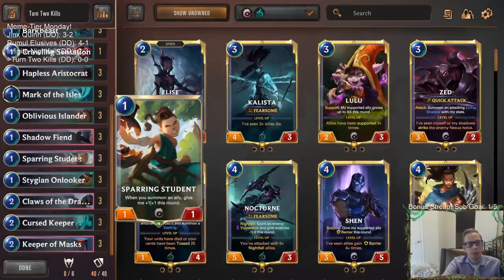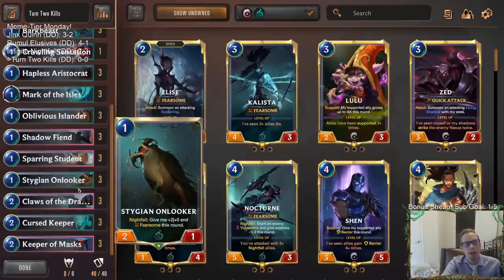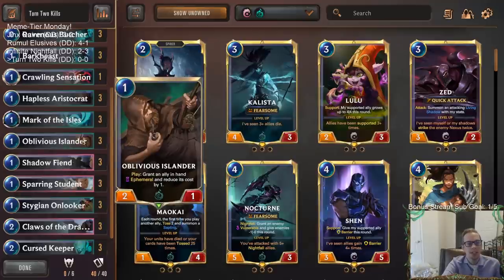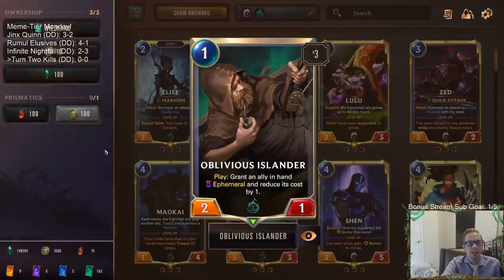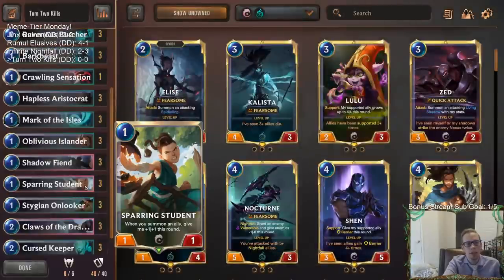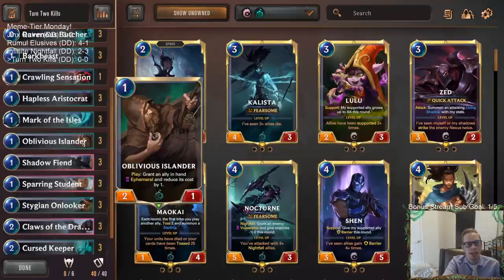You're probably wondering how you play all those units — you only have three total mana by turn two, one on turn one and two more on turn two. If you play Sparring Student on turn one, you only have two mana left, so how do you play five units? A lot of that has to do with Oblivious Islander. Oblivious Islander lets you grant an ally in hand Ephemeral and reduce its cost by one. If you have multiple Oblivious Islanders, you play one, make the next one zero cost, play that, make the next one zero, and so on. So an easy setup is two Sparring Students and three Oblivious Islanders.